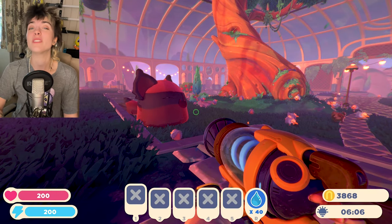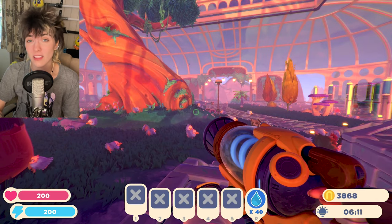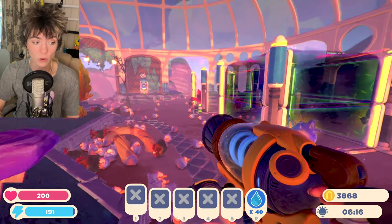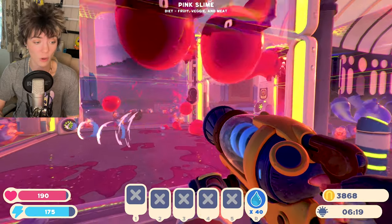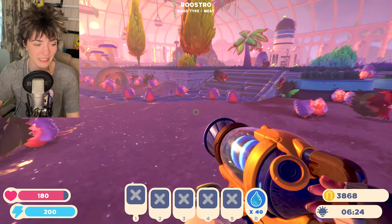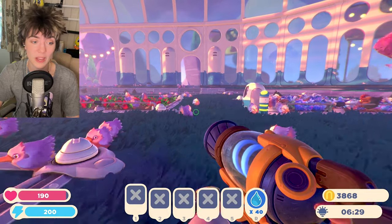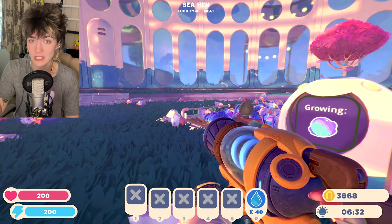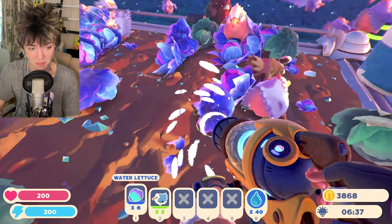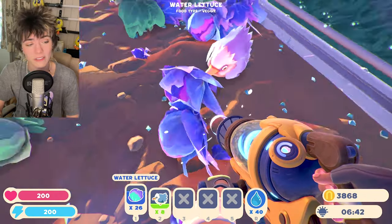Hello everyone and welcome to Slime Rancher 2. Today we're going to be making a slime stage and getting some more materials. Oh, I haven't seen my new friends here — they don't look very happy. I forgot that when you make hunter slimes into largos they get angry very easily, so let's go and give them something to eat because they do not look happy.